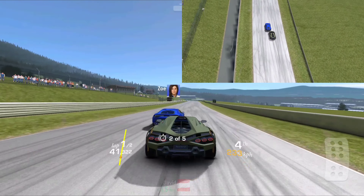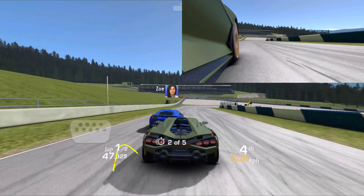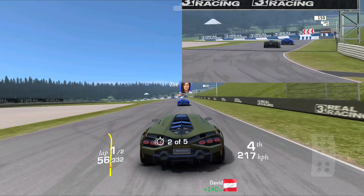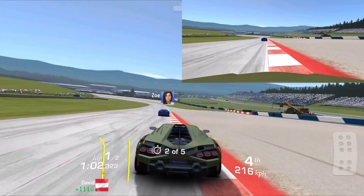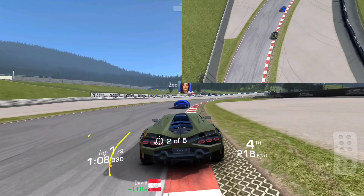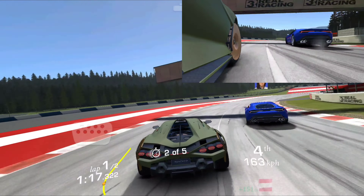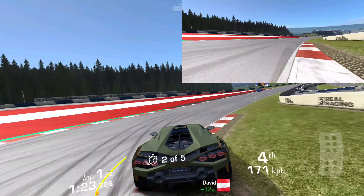My strategy was to let Zoe pass at the beginning and let her get away so I can have a clear path down this main pit straight to hit the target speed first instance. Then down after the second corner we get our second instance, and ideally the third instance by drafting behind Zoe again — we can get a little bit of help from gravity as we go downhill.